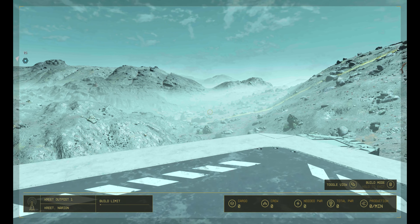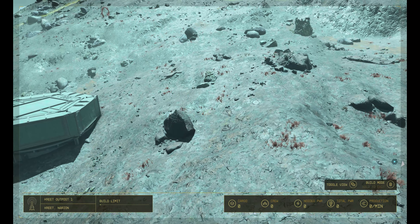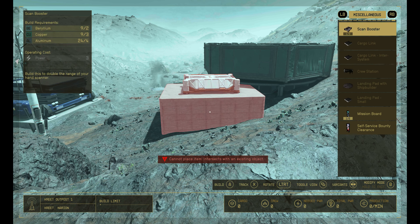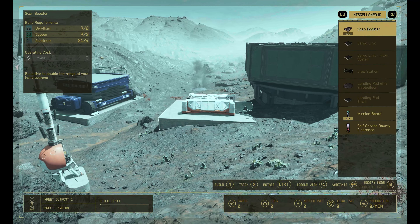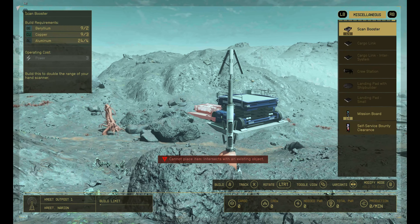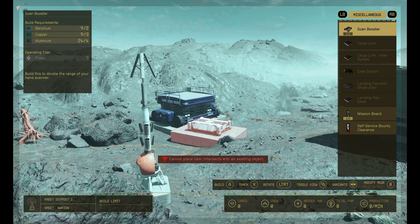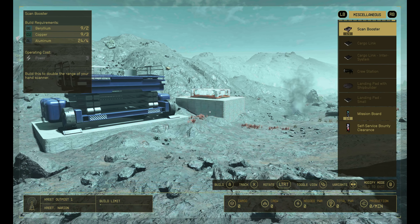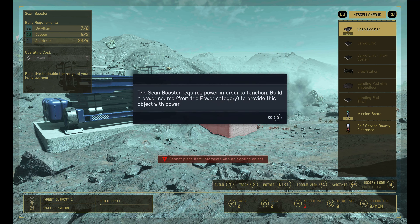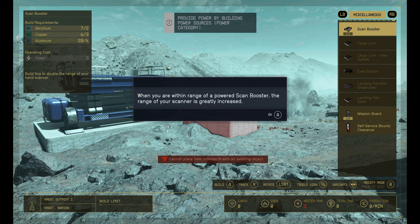At least we got over here. If I'm not mistaken, let's double check to make sure — is there anything we can build? Oh, we can build a scan booster. This will double the range of the scan booster. Does it matter where we are, or does it have to be within our area here? We could hide it right there. Get low. Scan booster requires power in order to function. When you are within range of a powered scan booster, I wonder what the range is.